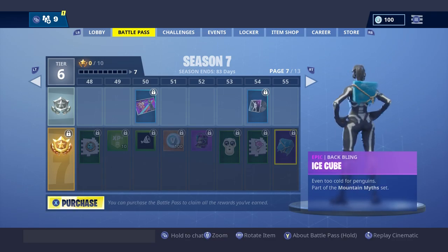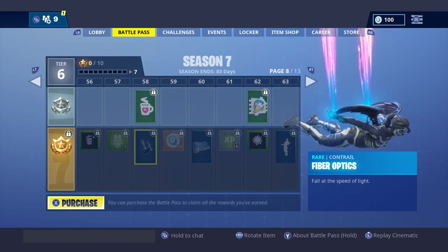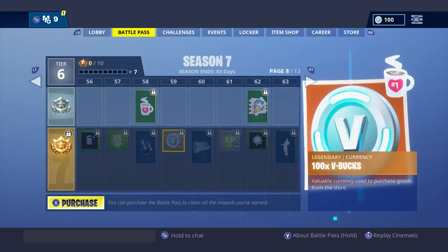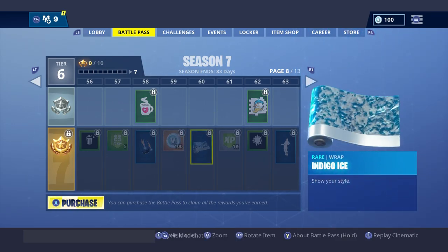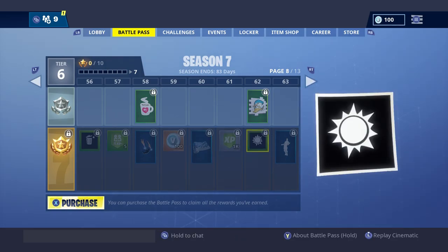We have an ice cube on our back — pretty cool, it's dripping with effects. We also have the Fiber Optics contrail. And the Hot Chocolate emote — oh my god, there's like a live effect on it. We're on 59 out of 100. Indigo Ice — oh, that's actually a pretty cool camo wrap. I'm gonna get that, I'm gonna grind this up.